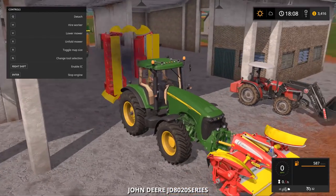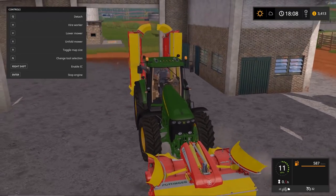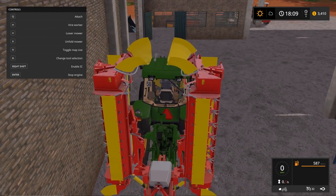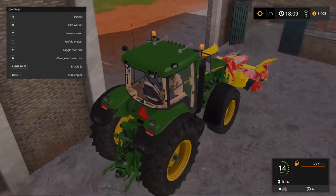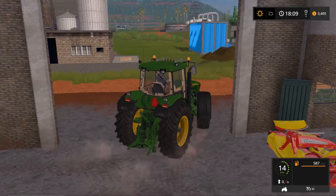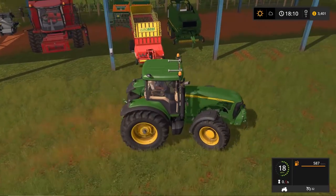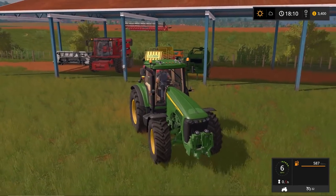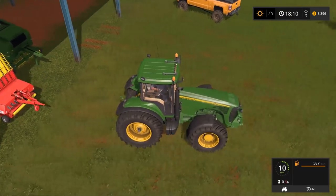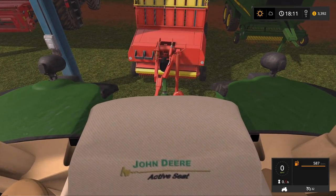Alright, we're gonna back up right here, drop the rear, then drop the front right there because we'll want to use that later. Let's grab our Euro Boss — hopefully it doesn't have anything in it. Nope, it's good. I was like, why is the three-point not working? Let's get first-person on this. Active seat John Deere, there we go.